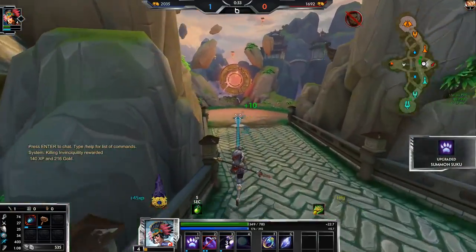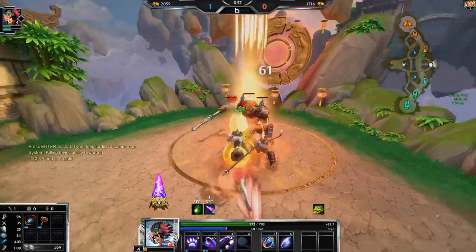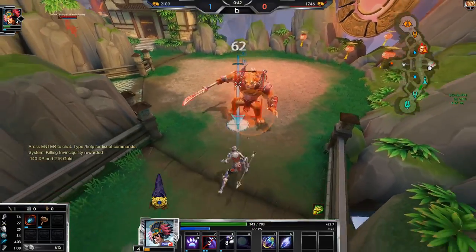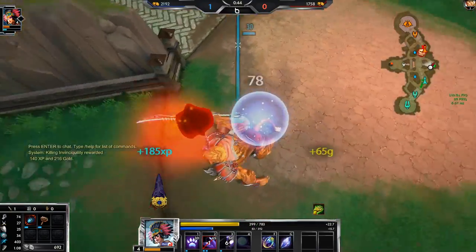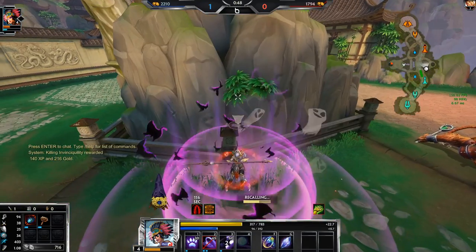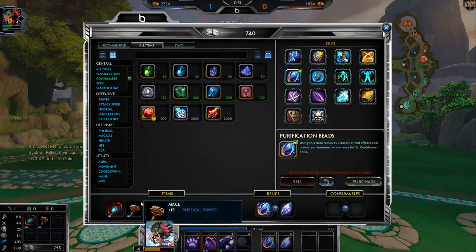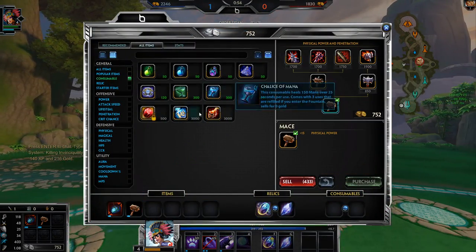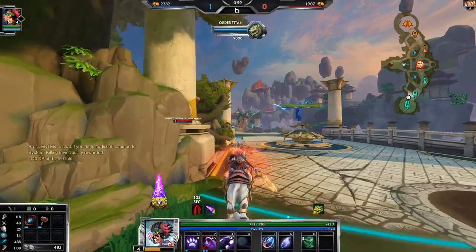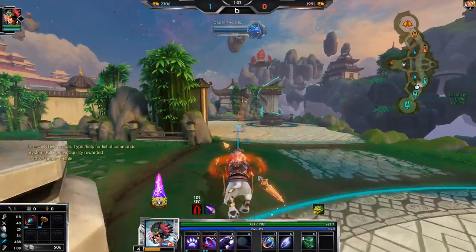I'll probably be doing a lot more Awilix now that we're back on this map, especially because every matchup is just so different — different against ranged gods, different against melee gods, different against tanky gods. Getting this first blood is just so helpful because if Hercules got first blood, I would just be so far behind. I was a little worried there. Let's just get a Chalice — Chalice is always a good purchase in duel.